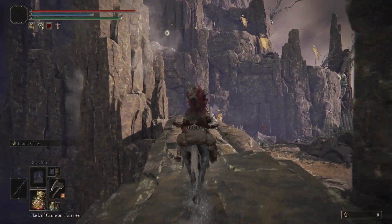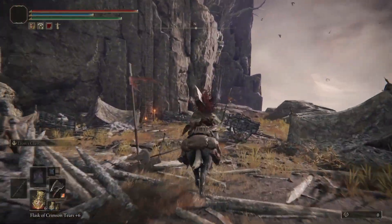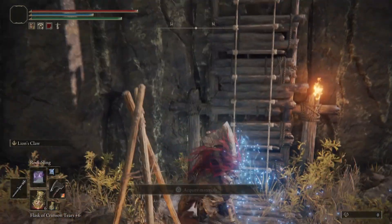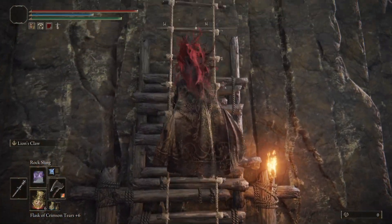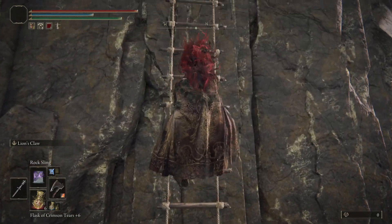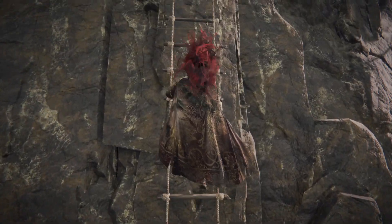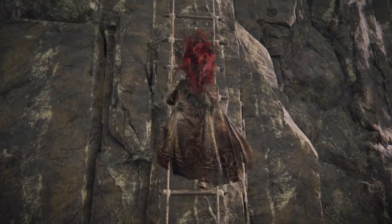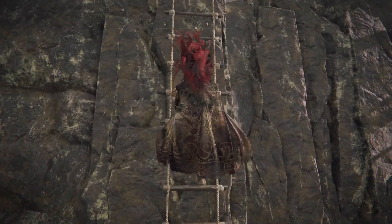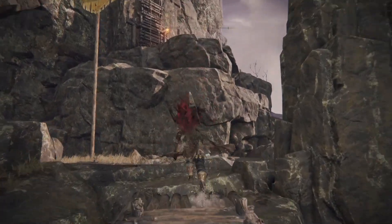Word of warning: there's going to be an enemy that will jump out and we'll have to defeat it. It's not here because I already beat it. Go ahead and hit Triangle to climb — that's Y for Xbox. If you hold down Circle (or B on Xbox) you're going to go faster up the ladder — just a little tip there.